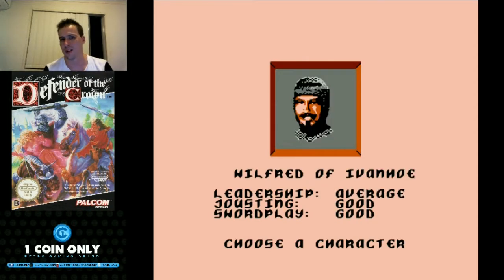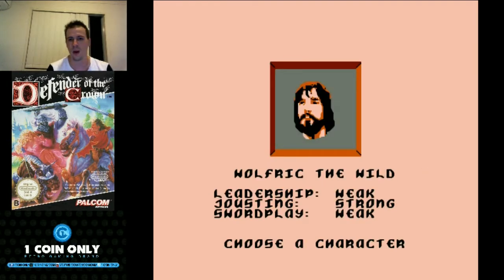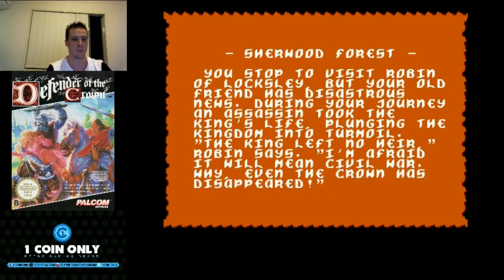We're going to pick our ruler here. Each have their strengths and weaknesses, and who you pick is actually based on the game's difficulty level. If you're going to pick Wolfric the Wild, for example, he's weak at everything but jousting. If you want a really easy game, which we're going to do today for video purposes, we're going to play Cedric, because he's got the strongest leadership, which means it's going to be easier to conquer. His swordplay is decent and his jousting is not bad either.